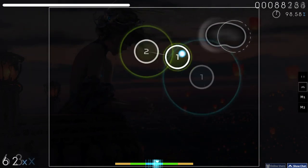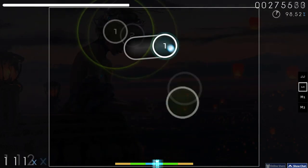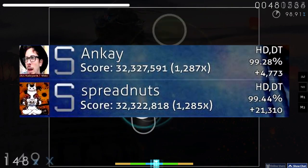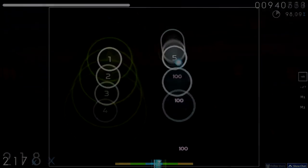I'm going to be talking about something that is constantly referred to in the community, but from an outsider's perspective it doesn't make sense. How is it possible that someone can have a higher position on a map's leaderboard, but with less combo, less accuracy, or even both? This phenomenon is called getting Score V1'd, and let's get into how it works today.